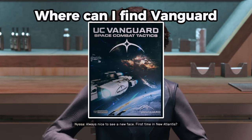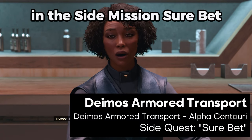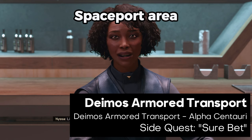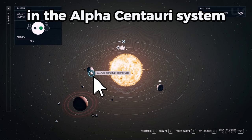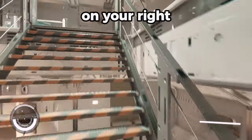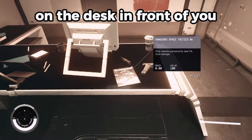Where can I find Vanguard Space Tactics Issue 4? This magazine is located on the Deimos Armored Transport. You will run across this in the side mission Sure Bet. You can start the mission by talking to Nyssa Marcano at the viewport located in the New Atlantis spaceport area. The Deimos Armored Transport is located next to Grissom in the Alpha Centauri system. Fast travel to the Deimos Armored Transport located near Grissom. Pick the stairs located on your right. Open the door located ahead. The magazine will be located on the desk in front of you.